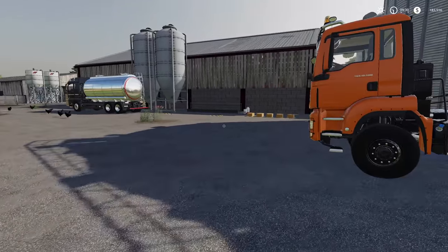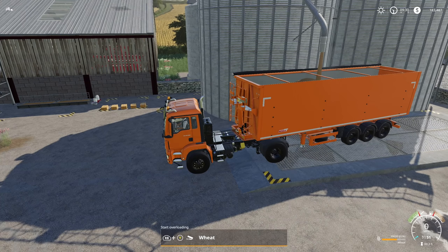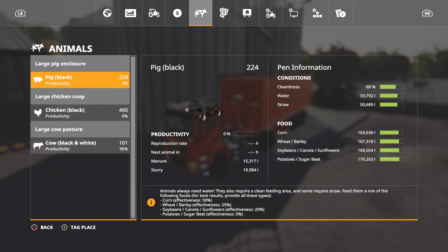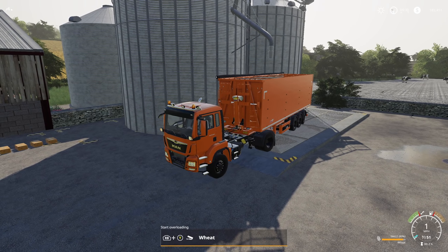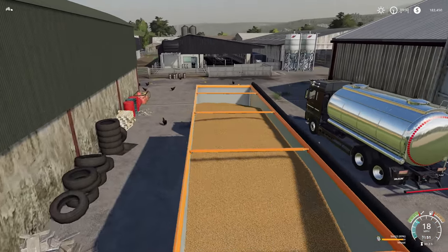We can either sell the silage — which I'm not opposed to depending on the price — or not sell it. Either way, manure and slurry will be getting sold. We've got 224 pigs: manure 15,000, slurry 19,000. And as far as cows go, we have zero manure because we cleaned it up, but we do have 16,000 liters of slurry and nine liters of milk. Slurry, milk, and manure — that's going to be our bread and butter.